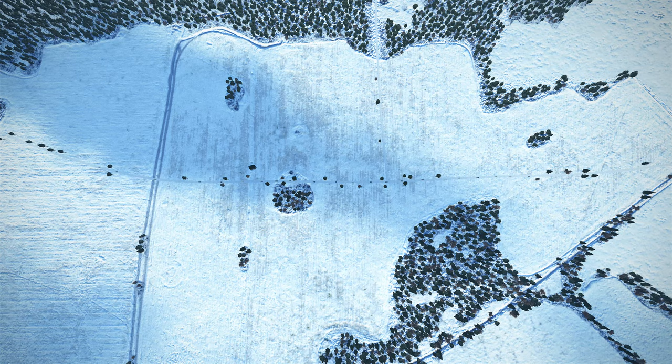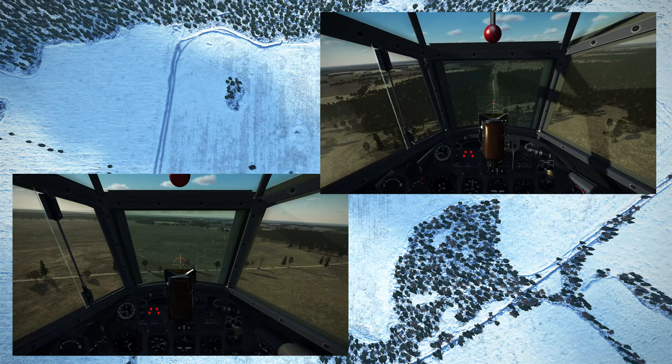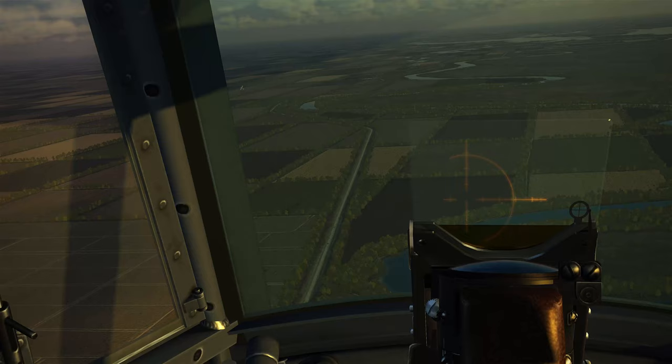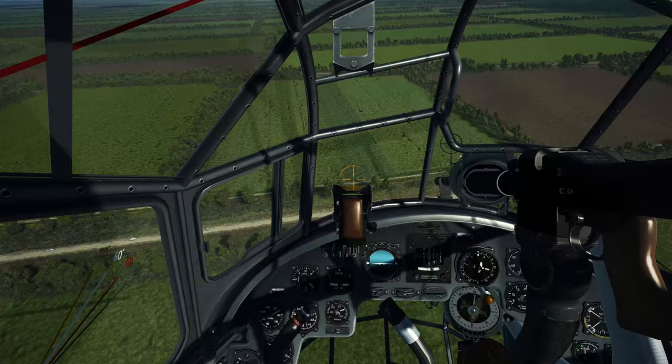When attacking columns, most ground attackers favor either the side-to-side attack or attacking along the road. Truth is, you need to be able to do both, because when a column is going through a stretch of woods, side-to-side can be problematic because of forest on both sides of the road. In the Kuban map, every road has bunched-up trees on both sides. Side-to-side attacks are possible but much more difficult and dangerous because you have to steepen your dive considerably, and the steeper the dive, the higher you're going to have to drop to ensure a successful dive recovery.